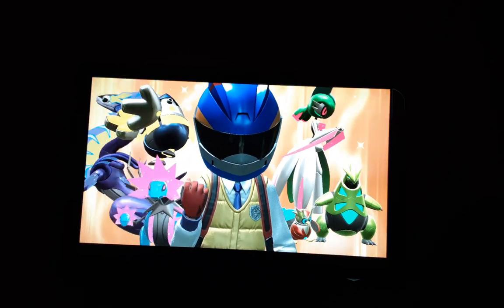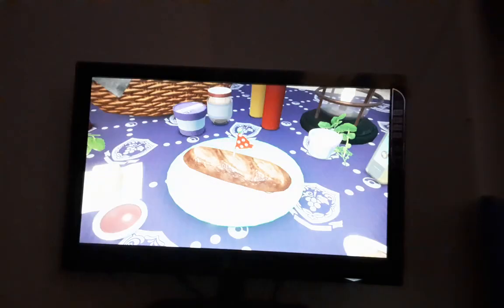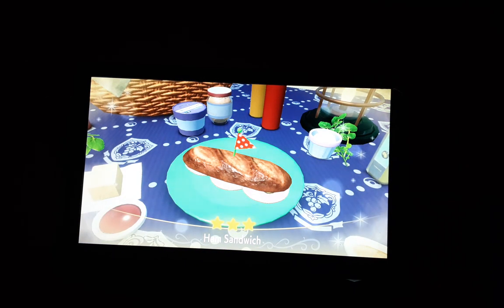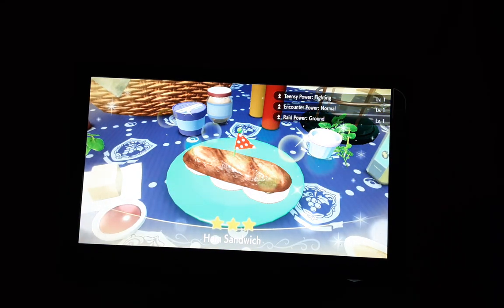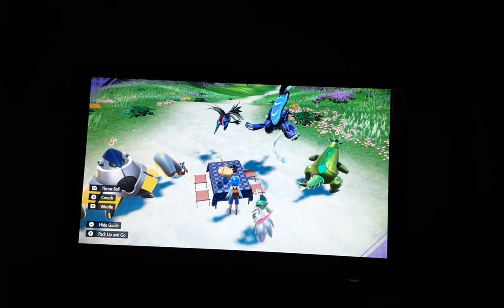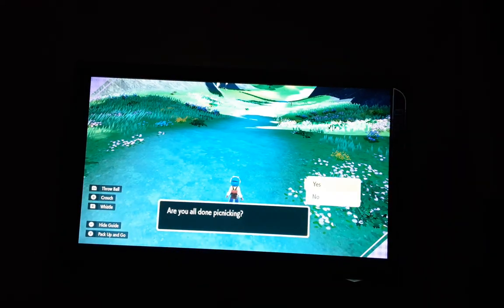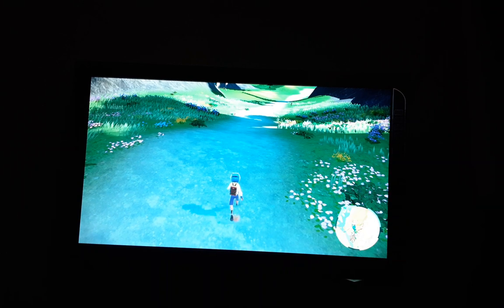You have to eat that ham sandwich. You'll see "Encounter Power: Normal" activate. Then you say you're done picnicking.